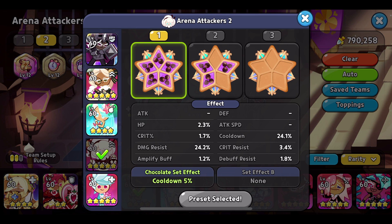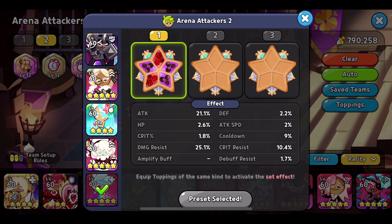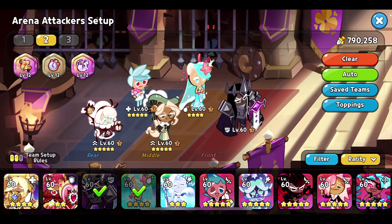My Cotton I'm pretty happy with — over 24% on cooldown and damage resist. I have cooldown over 24% because this is the build I also use in guild battle against the Red Velvet Dragon. And then Herb is kind of a mix of cooldown and attack. I have 25% damage resist and 9% cooldown. Pretty happy with that.